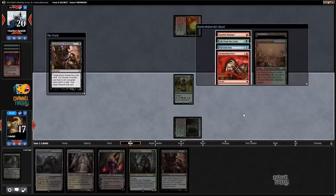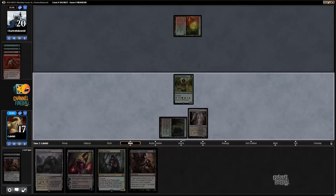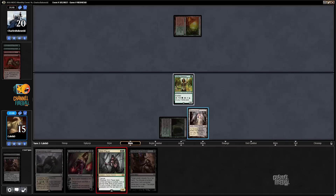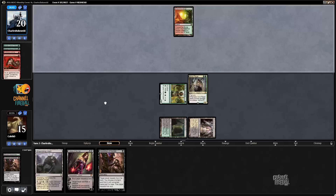I'll leave my opponent to slow-dredge for a couple of turns, but they're gonna be flashing about Faithless Looting soon anyway. I'm just gonna take the Tormenting Voice, leave them with the Insolent Neonate — which will make them a little more explosive — and then go with the Grim Flayer plan. I really need to find a Scavenging Ooze as soon as possible or I'm just gonna be dead. Game one in this matchup is pretty rough — definitely not a good one.